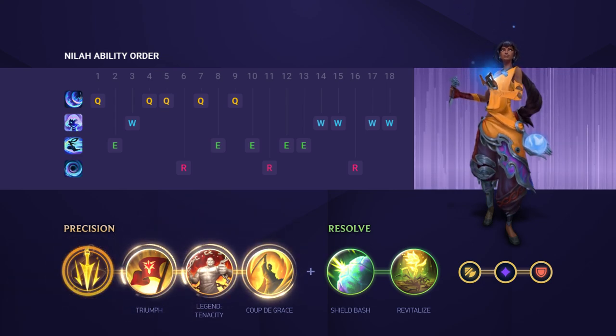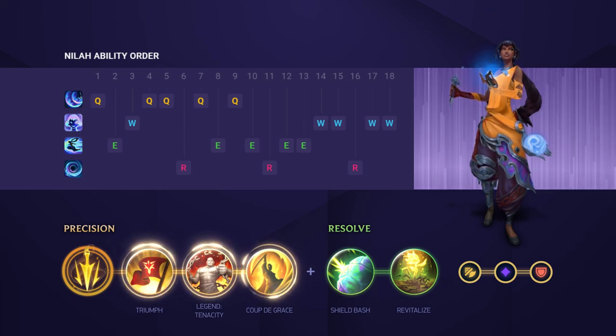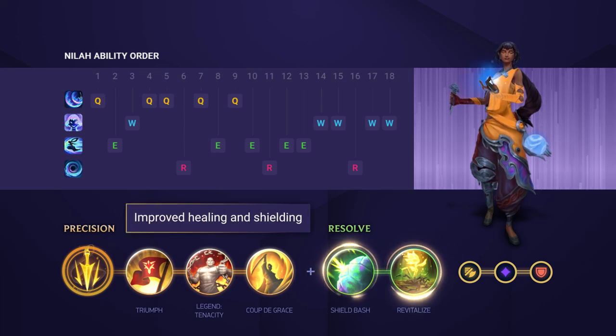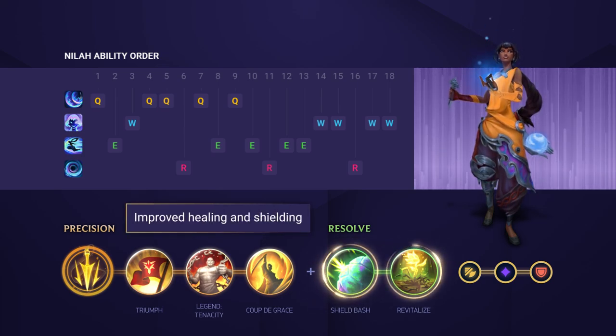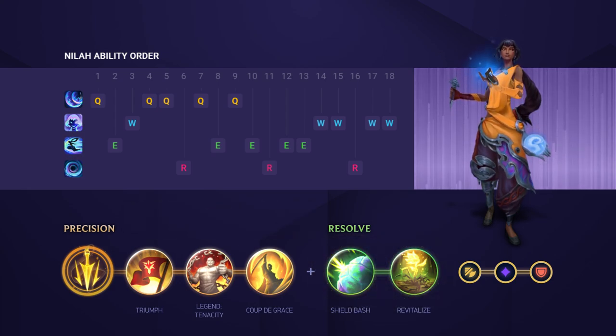After that, we're going for Triumph, Legend Tenacity, and Coup de Grace. Overheal is an interesting one, but it seems a bit unnecessary, and the mana is a little bit more sought after due to how much you're going to spam that Q. We think Resolve is the best option for secondary runes, going for Shield Bash and Revitalize for a bit of durability and even more improved shielding and healing.